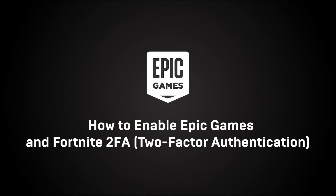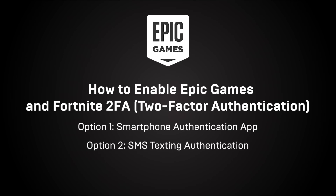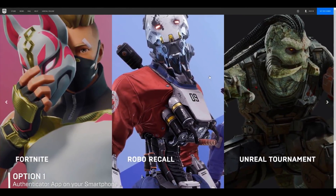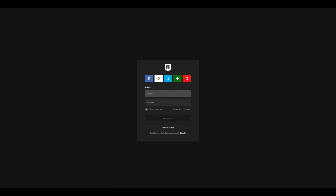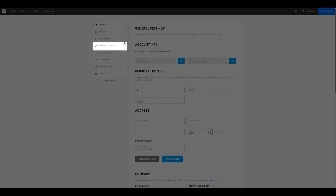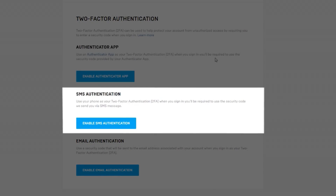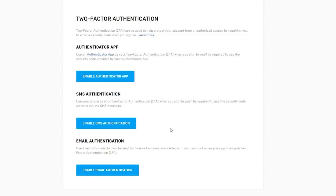Two-factor authentication adds an additional layer of security to protect your Epic Games account. Additionally, it allows you to take advantage of features we offer through our products, such as participating in competitive events in Fortnite. We offer three options to choose from: using an Authenticator App on your smartphone, SMS texting on your phone, or through your email address. We will explain how to enable each one in this video. Note that this video assumes you have already verified your email address on your Epic Games account, which is required in order to enable two-factor authentication. To enable two-factor authentication, go to the Epic Games website and click on Sign In in the top right corner.